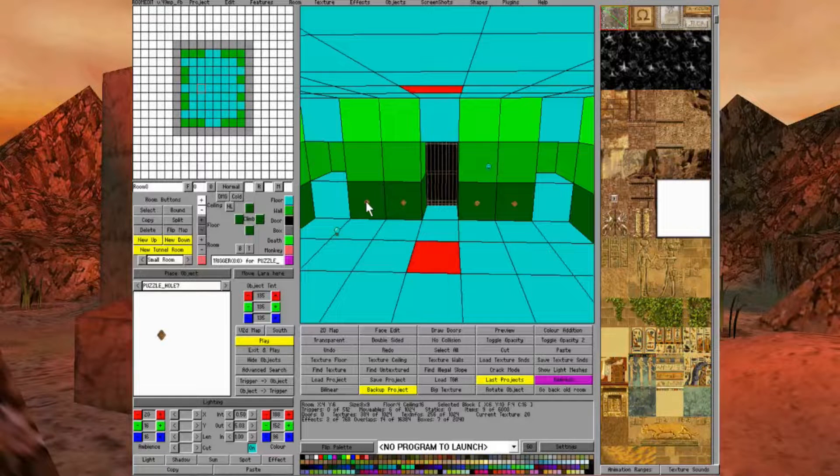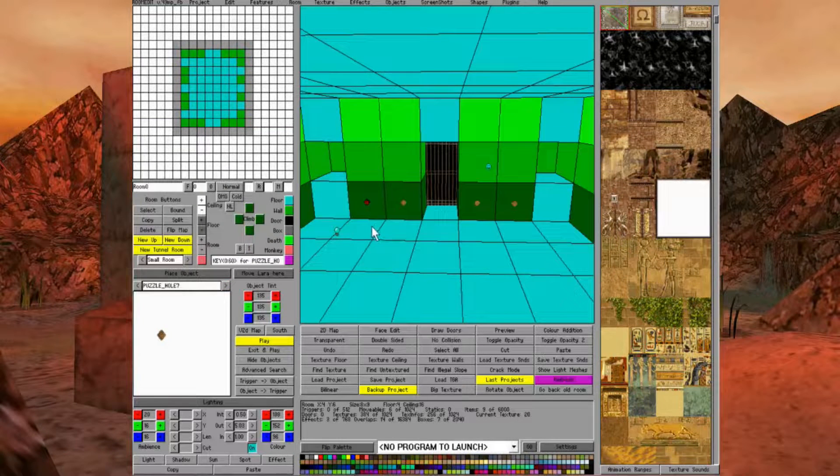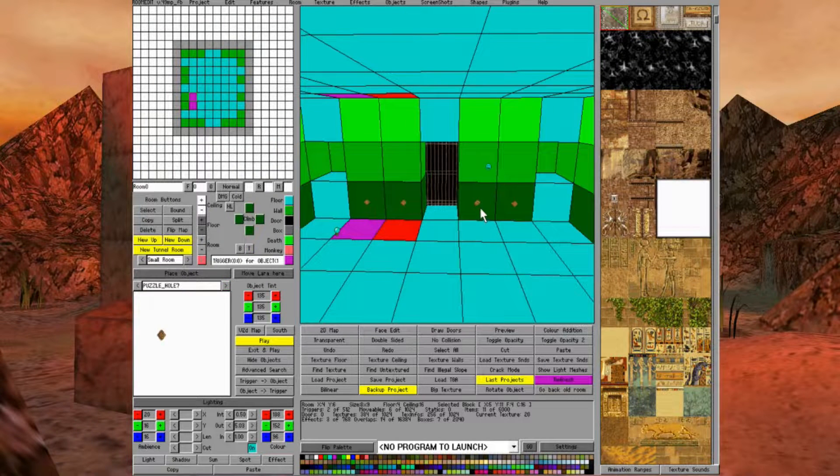Now that we've placed our puzzle hole items on the map, we're going to set up the triggers for them. Click on the first puzzle hole, select the trigger menu, set the trigger type to Key, and click OK. At the bottom of the trigger menu you'll see a row of numbers — I normally click them all and set them all to off by default, then select just the ones I want. For this first puzzle hole, select code bit one, click OK, and place the trigger on the tile under the puzzle hole. For the second puzzle hole, repeat the process: set Key, turn all code bits off, select code bit two, click OK, and place the trigger.